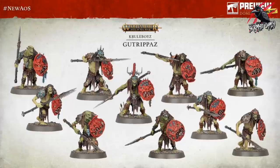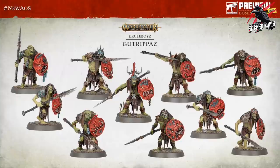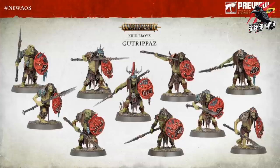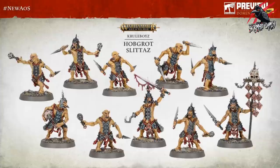Now we're starting to see more of the line troops. These are the Cruel and Taunting Gutrippaz, armed with spears and shields. The idea is they taunt the enemy and the shields are matched to the fighter holding them - the one at the top left has got that little eye patch that matches the fighter holding it. Pretty similar to the Vindictors with shield and spear on the Stormcast side.